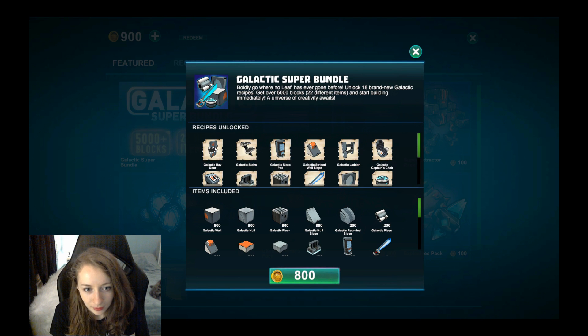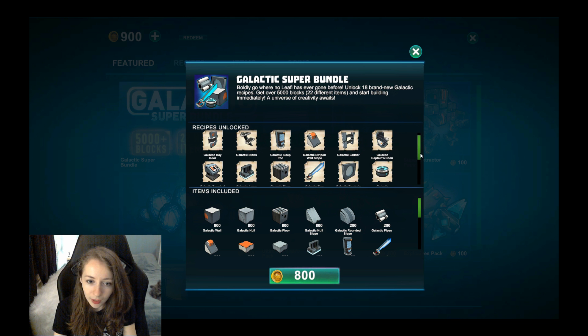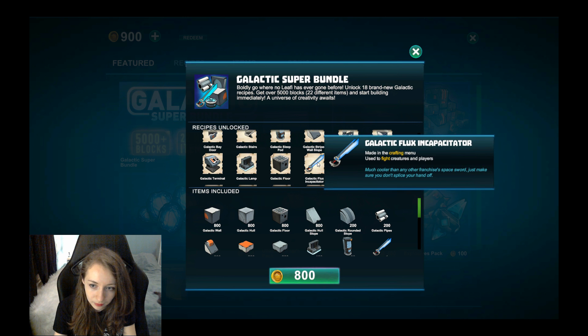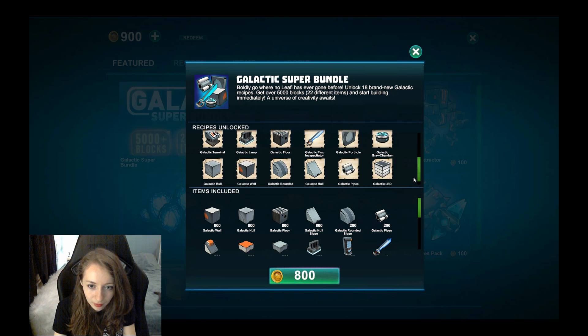Now this is a Galactico bay door, Galactico stairs, Galactico sleep pod, Galactico drive-to-wall stove, ladder, chair — it's pretty cool stuff. There's also a Galactico terminal, lamp, floor, a new sword, and a window porthole. It's a lot of cool stuff packed into this update.